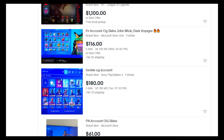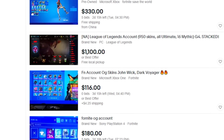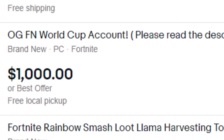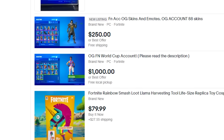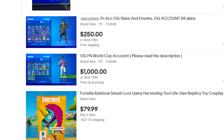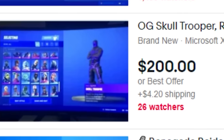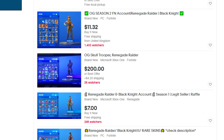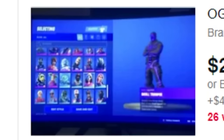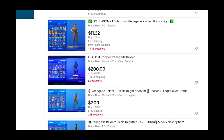We are trying to find Renegade Raider, OG Gold Trooper, or OG Skull Trooper accounts — I'm not messing around today. I found a listing for an OG Fortnite World Cup account at around $1,000. I don't know if he actually has OG skins, but I wanted to show you guys. There's another account with OG Skull Trooper and Renegade Raider for around $200, but this kind of looks like a scam — the picture looks a little sketchy. $200 is a little pricey; I bet we could find a better account for cheaper.